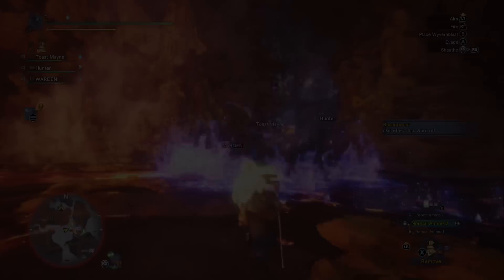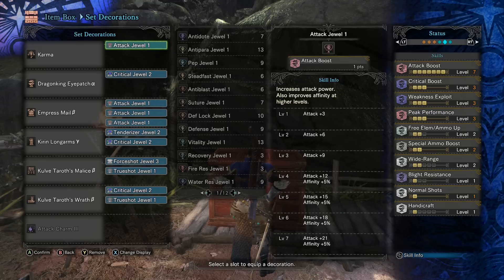For skill priority, free element ammo up is obviously really important. I don't have Zorah Magdaros Divinity because the reload speed is already decent on this weapon. The core damage skills are crit boost, weakness exploit, and peak performance. Auxiliary damage dealers are normal shots, attack boost 7, and free element slash ammo up. I was also able to bring special ammo boost, which lets your Wyvern Blast do a little more damage. This is a really strong speedrunner's build.